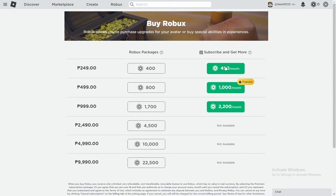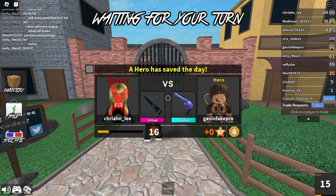The prices for Robux are as follows: $4.99 for 400 Robux, $9.99 for 800 Robux, $19.99 for 1,700 Robux, $49.99 for 4,500 Robux, and $99.99 for 10,000 Robux. Subscribers may also receive additional bonuses.